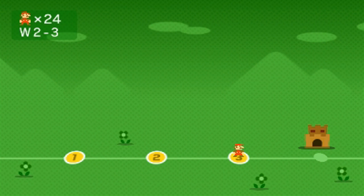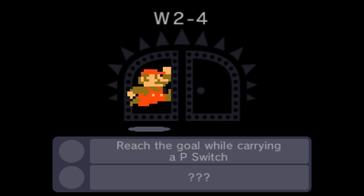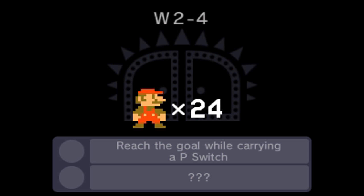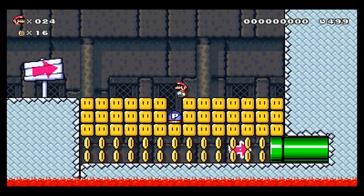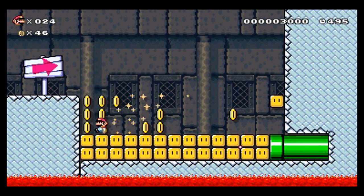And now we can move on to the final stage of World 2. Oh, man. This is going a lot better than World 1. And now everything goes down from here. Reach the goal while carrying a P-switch. Okay. Oh, Super Mario World. Ooh. Oh, this is going to be fun. This is going to be fun.